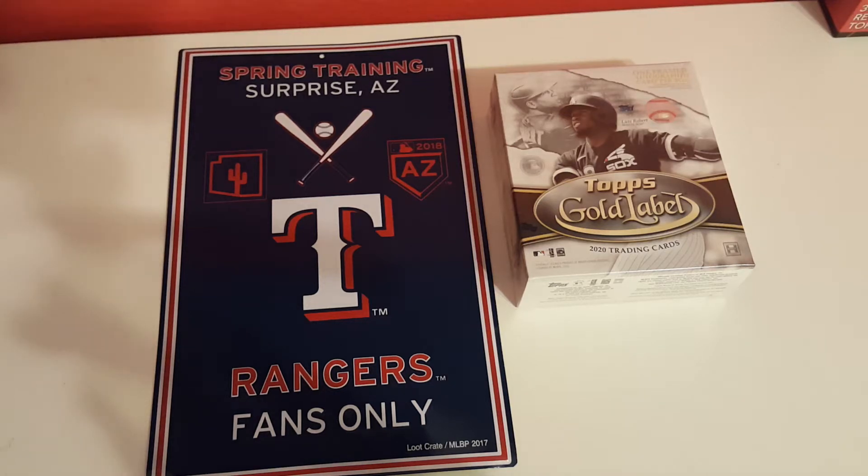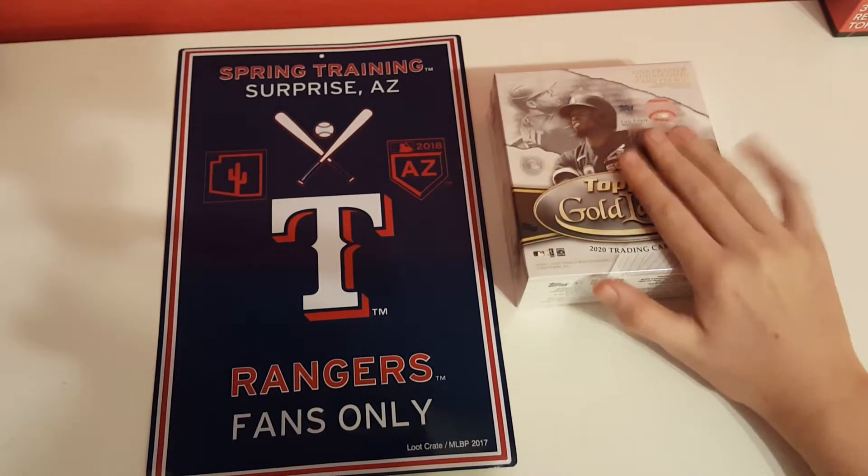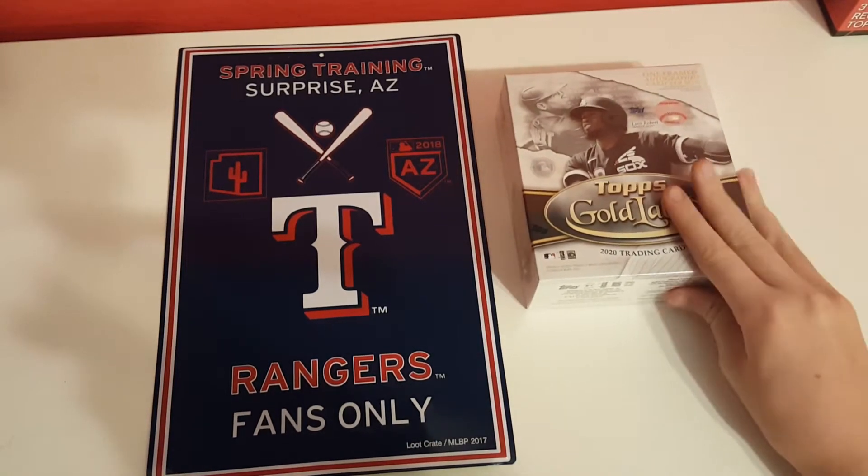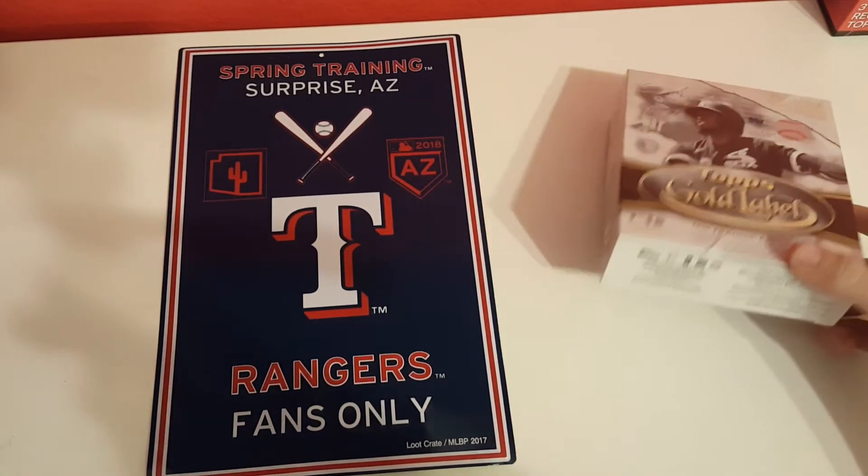Hey guys, it's Sully from Father Son Cards 42. Today we are going to be opening a hobby box of Gold Label. This came out yesterday — we went to the card shop and got it.